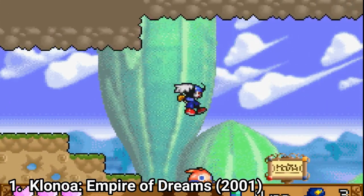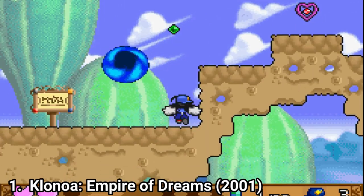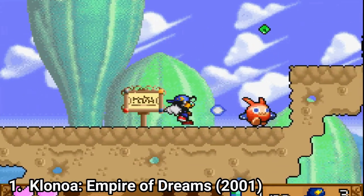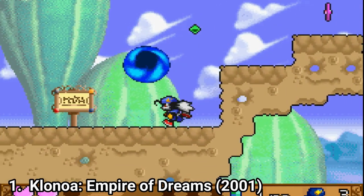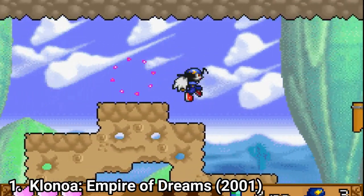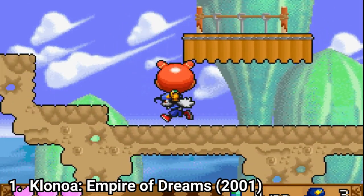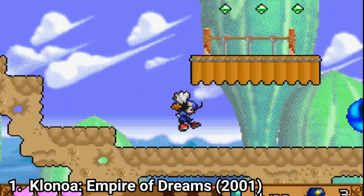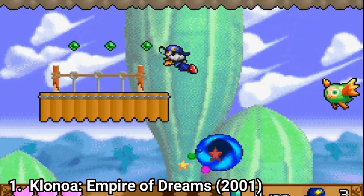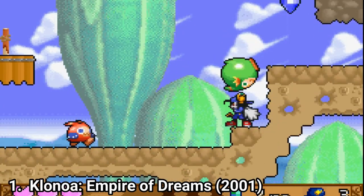Klonoa isn't your normal side-scroller. It's an action puzzle side-scroller. Klonoa has the ability to jump and float with his ears, and he also has a magic ring and Huepao's power to raise enemies above his head and throw them. Each of the game's 40 stages is an environmental puzzle full of platforms, spikes, doors, tricky jumps and lots of stuff to do.